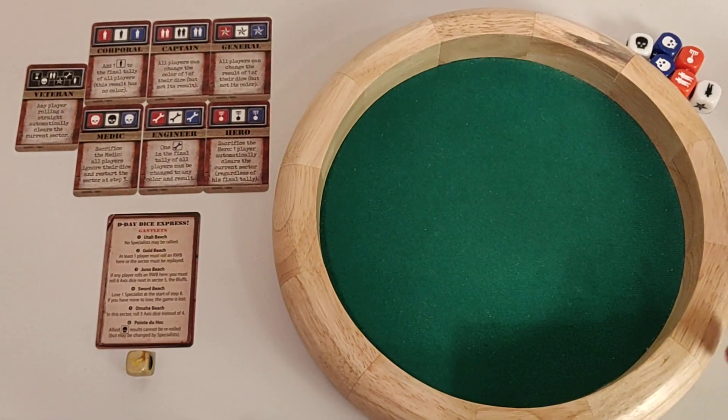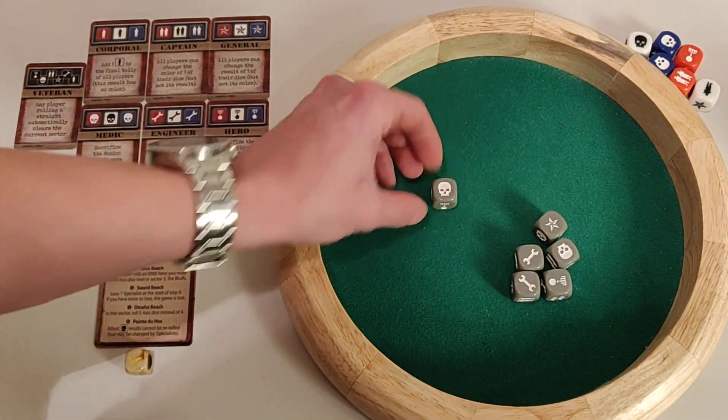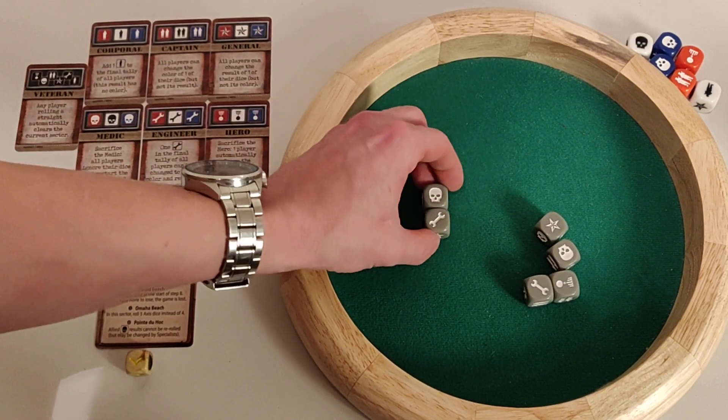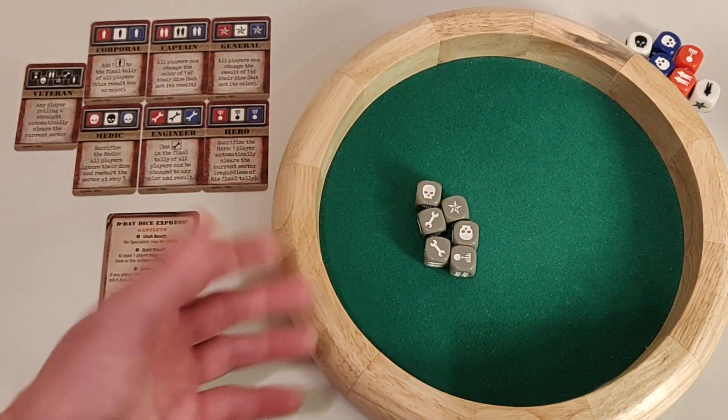For each stage you will roll one axis dice. For the first stage you will roll one, for the second stage you will roll two, all the way up to six for the last stage.